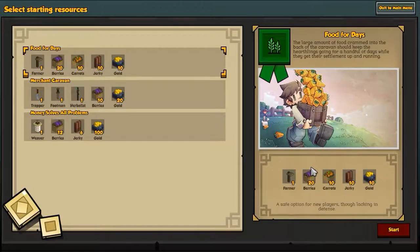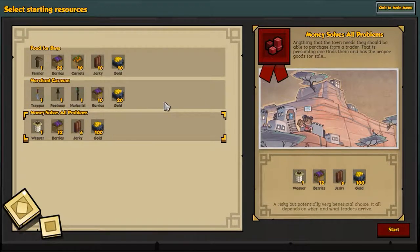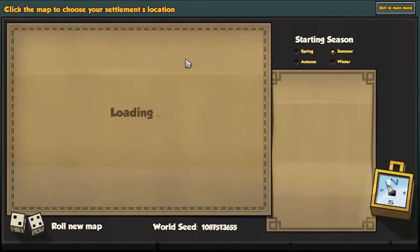Here we have the different caravans. We have the 'food for days' option - a large amount of food crammed in the back should keep things going for a handful of days while they get their settlement up and running. This is probably the easiest one. The farming hoe is so hard to get, and if we were on the ground that'd be different too.